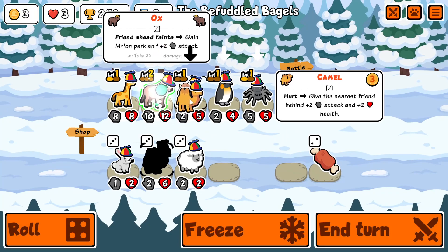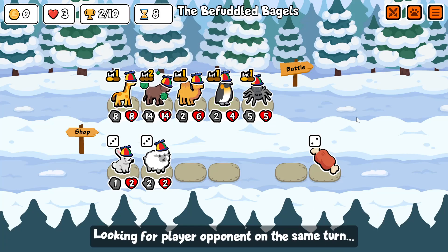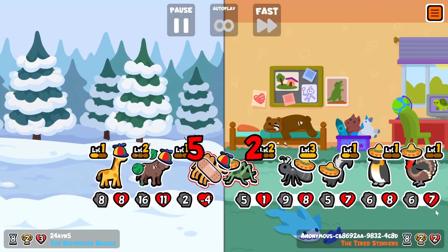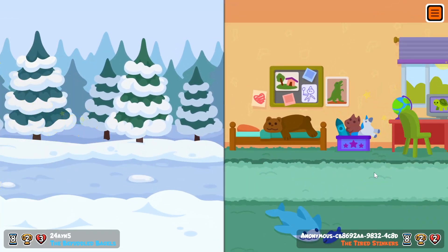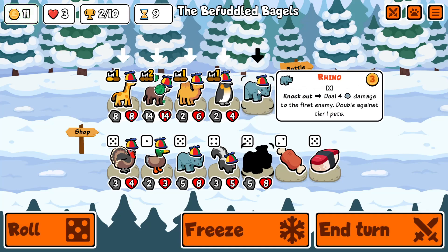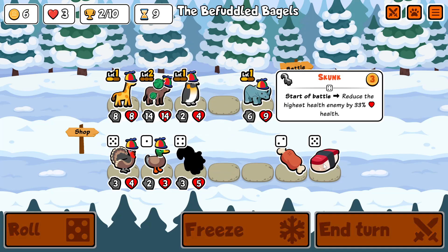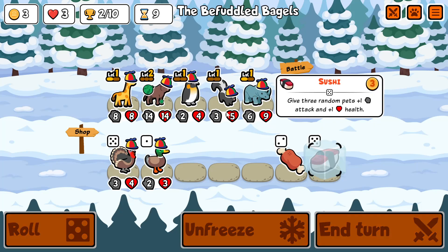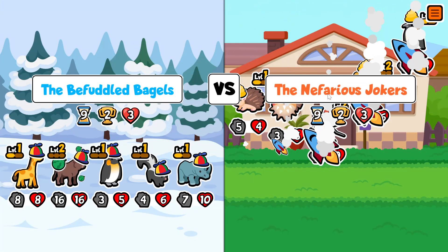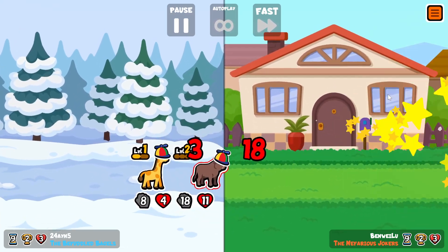It might seem bad to give this guy melon armor even though he already has melon armor, but I assure you it's all fine because if he gets sniped he gets melon armor back when the camel faints. Oh he got sniped by a skunk. We draw again — this is not looking good. Double rhino. I think I sell you for a rhino and another skunk. Are the servers slowing down again? All our power is concentrated on that singular ox. The ox got sniped but it gets its melon back, so it evades damage once.